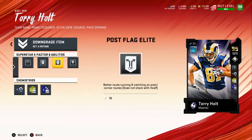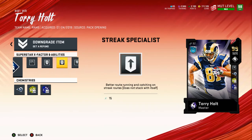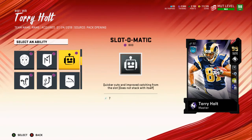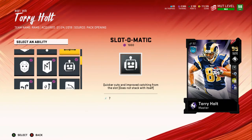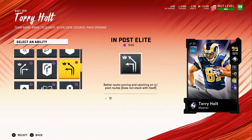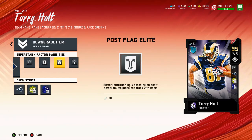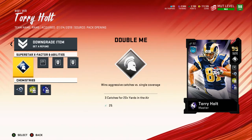For those of you with pocket quarterbacks, I recommend Crossing Specialist. I had that when I was using Brady, but since I don't have Brady anymore I bought him but didn't refund him because I don't know how long Cam's going to last on my team. Route Apprentice — you need extra hot routes, so if you can get hot routes, get hot routes.